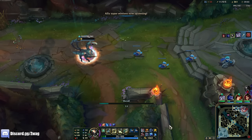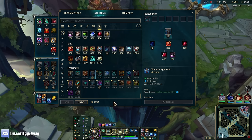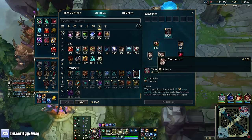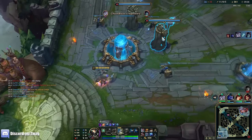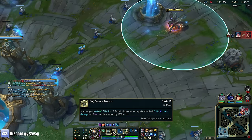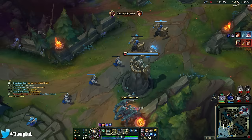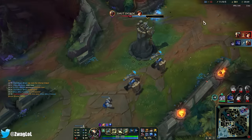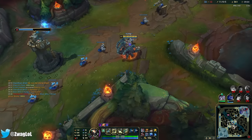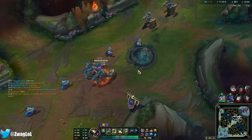Why are they all worth 100 gold? I'm fighting people that are 0 and 9 — no wonder I'm so hard to kill. Ow, oh my god he hurts — he's 1 and 7, he is melting me. Because of his W passive with the rage, he's doing like 10% of my max health every auto attack. Your team has destroyed an inhibitor.